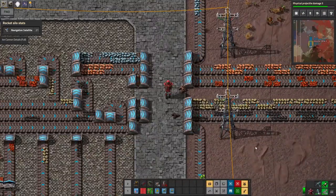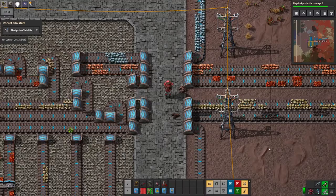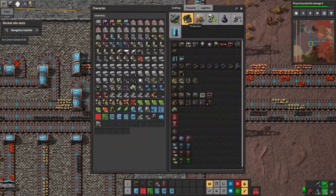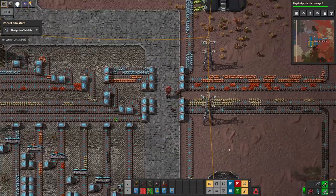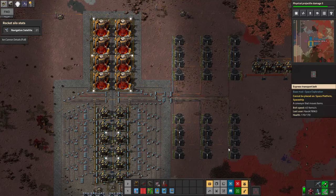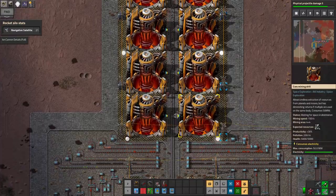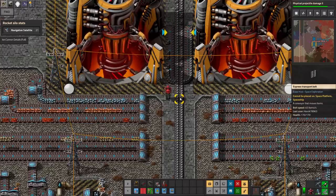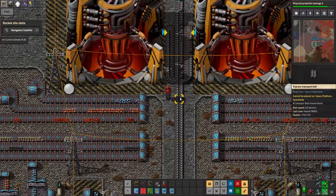Hello everyone, I'm Havoc and this is Factorio Space Exploration Plus. Last time we talked about doing some core mining with the core mining drill, and I spent some time figuring things out. We are running eight of these, and if you look down here at the express blue belt, you're going to see a full blue belt's worth of core samples coming out non-stop.